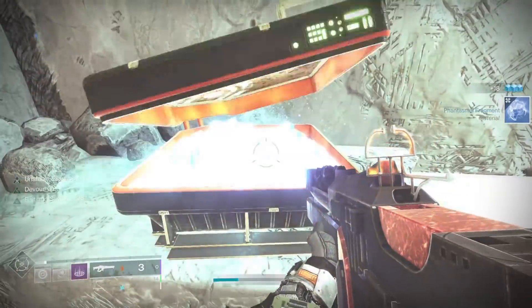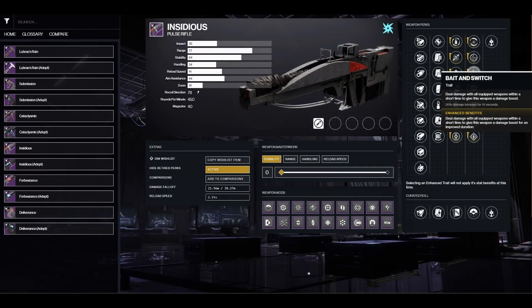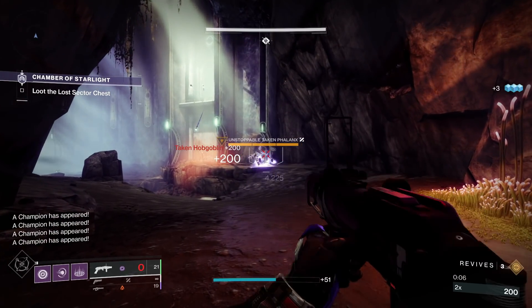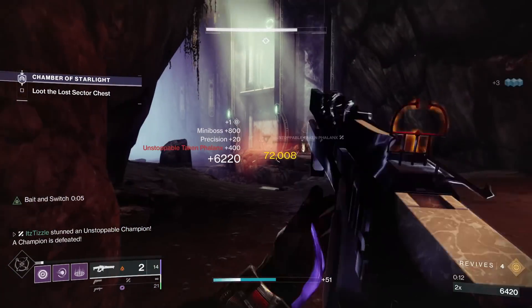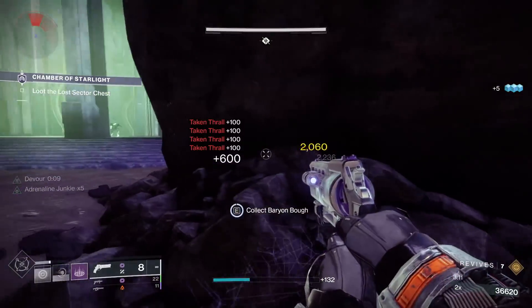I don't have that SMG with Bait and Switch however, but it's just an example. The Pulse Rifle Insidious — again, you could pair it with Wither Horde and a Rocket Launcher, stun an Unstoppable, shoot Wither Horde, then a Rocket to take out the Unstoppable, and then go back to slaying enemies, but this time you have a 20% damage boost on your Pulse Rifle for 10 seconds. It can certainly be good on other weapons as well, but I think it shines brightest on Cataclysmic. On primaries, things like One for All or Frenzy can have super high uptime.